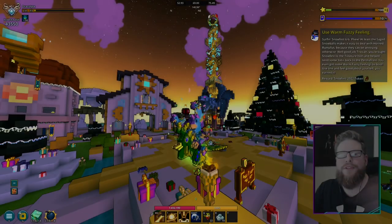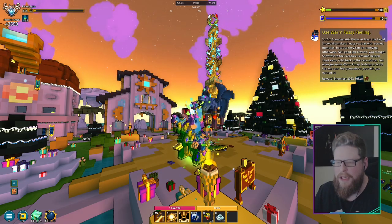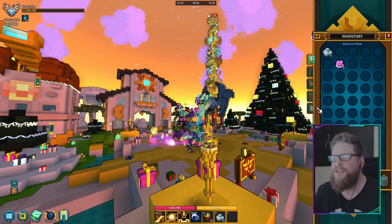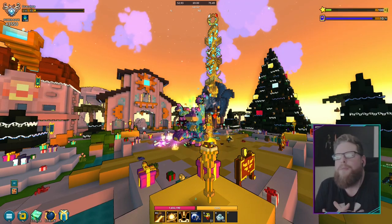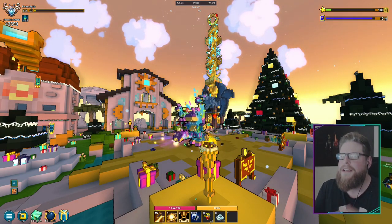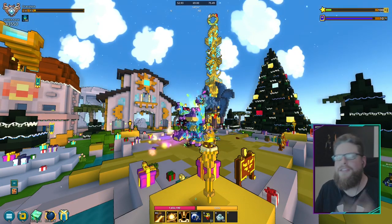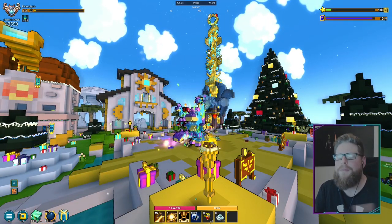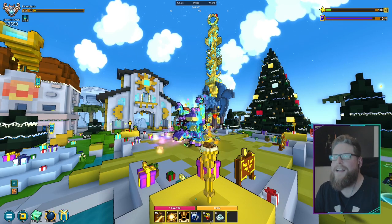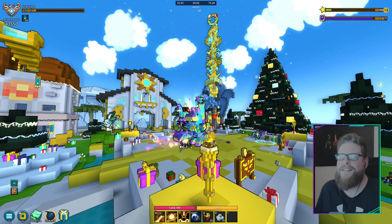For step number six, we're back in the hub. After collecting everything through all the steps, you should have warm fuzzy feelings in your inventory. All you have to do is use that item and you get a warm fuzzy feeling — as we do when we're all together. That completes the whole thing. Sorry if I was a little blabbery — I'm dealing with a massive headache but didn't want to postpone the video. Hopefully you enjoyed it and it helped. Thank you so much for watching, see you in the next one, bye!